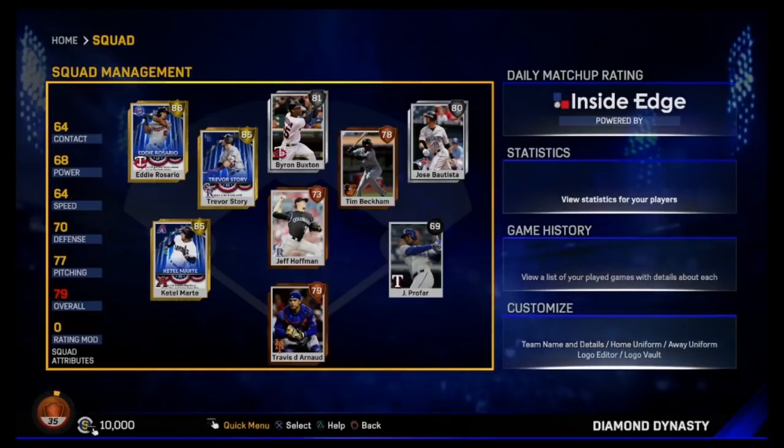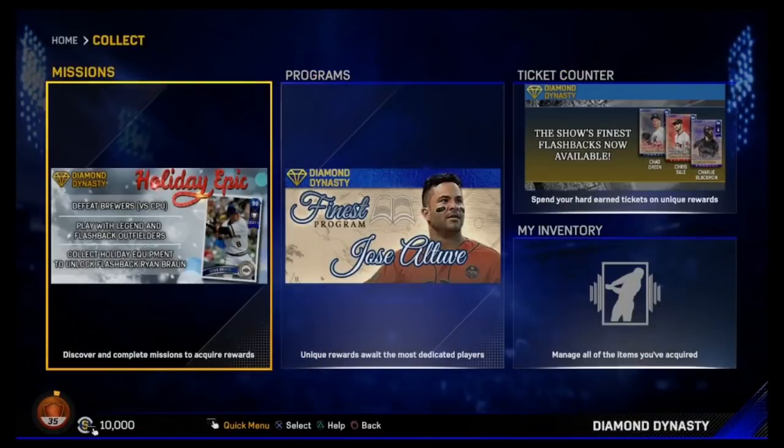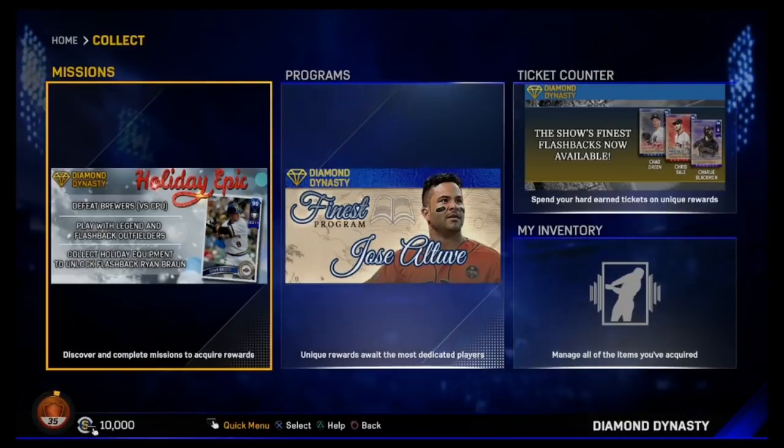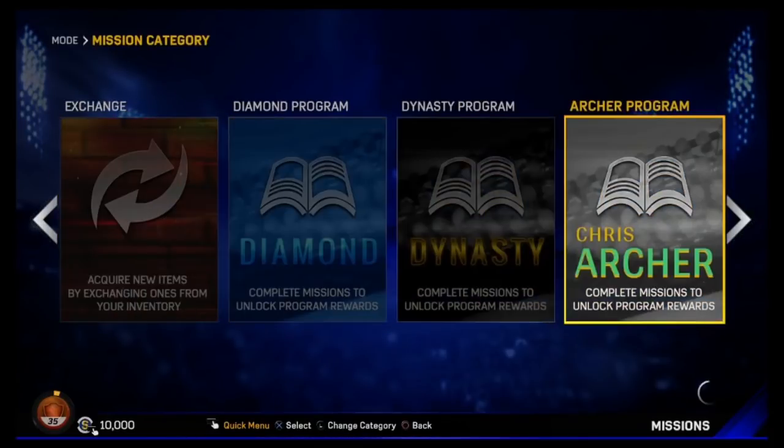I've been getting these playoff cards. The Rosario is really good and the Marte is not that good. I got a fat Jose Bautista as an after-game reward. I've bought a few players to do some missions, like I bought King Felix to work on his mission. We're going to open up some packs too — I do have 10 packs saved up and at least 10,000 stubs. I want to know from you guys what should we do with it.